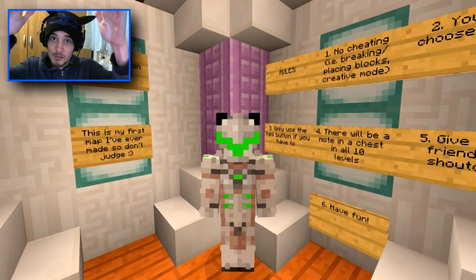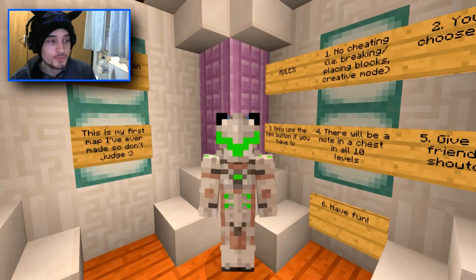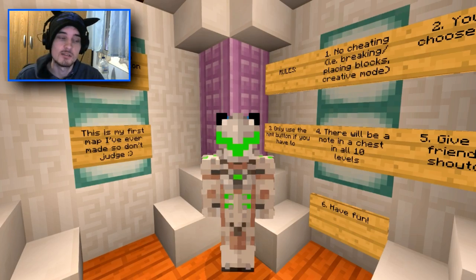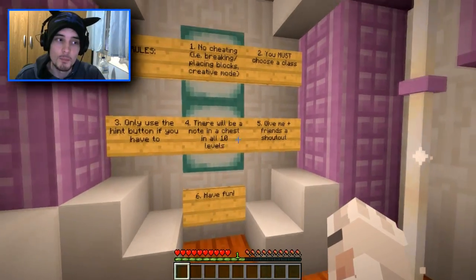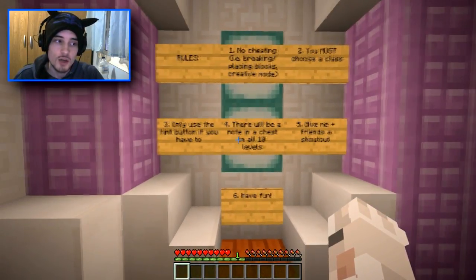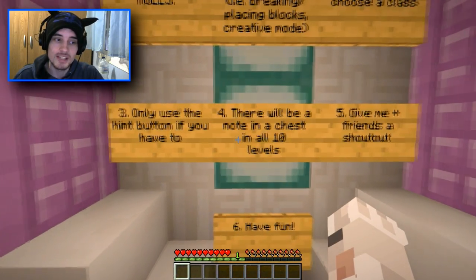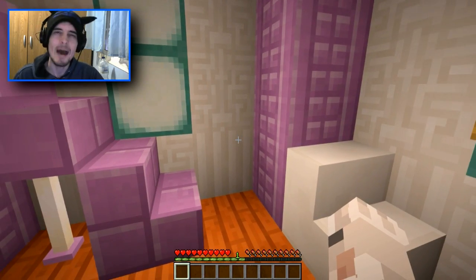Hello there everybody, Bilobo 10,000 here bringing you another Minecraft video. Today we are playing Find the Button Disasters, and this is this person's first ever map. Let us read the quick rules: no cheating, you must choose a class, only use the hint button if you have to, there will be a note in a chest in all 10 levels, give me and my friends a shout out, and have fun.